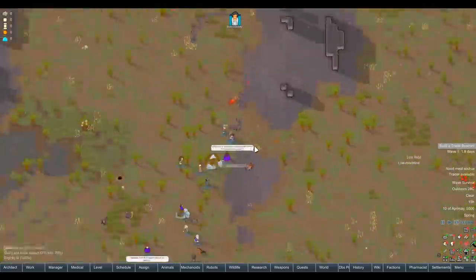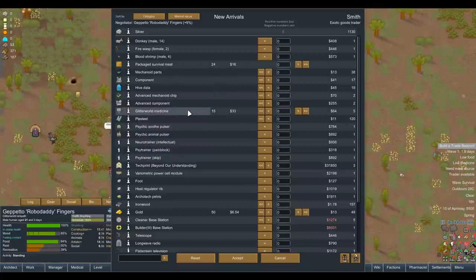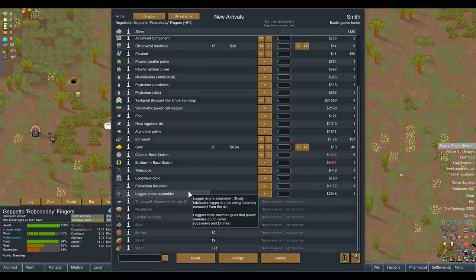Why don't we actually see what the traders have? We've got a lot of spare glitterworld medicine we might never use. Oh, they've got a level 3 builder - this is why I wanted to use this mod. The level 3 builders are very, very expensive. There's also a Logging Drone Assembler - 'Slowly fabricates logger drones using materials extracted from the air.' That's madness, that's crazy. 2,500 silver. And then we've got a tech print for 'Beyond Your Understanding.'